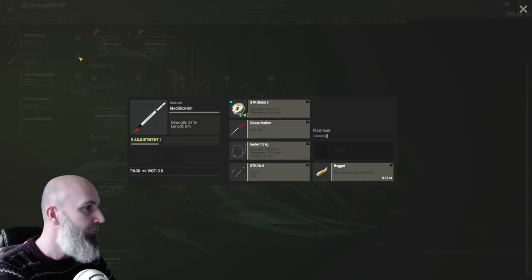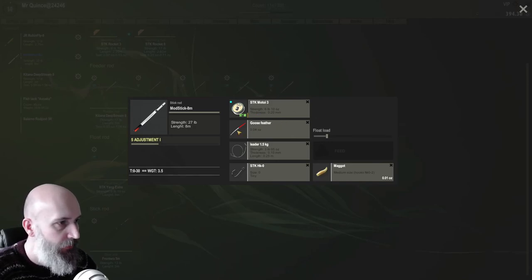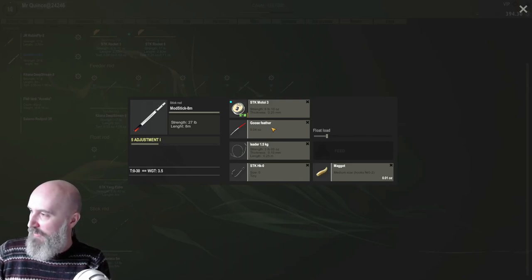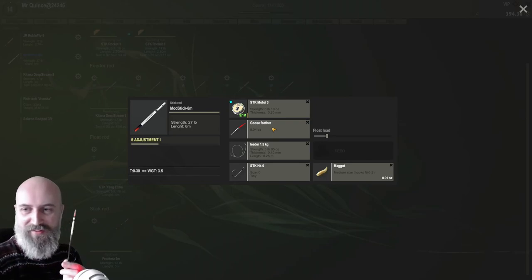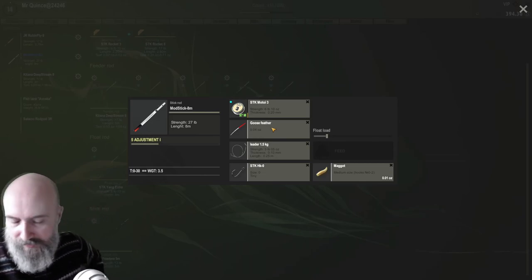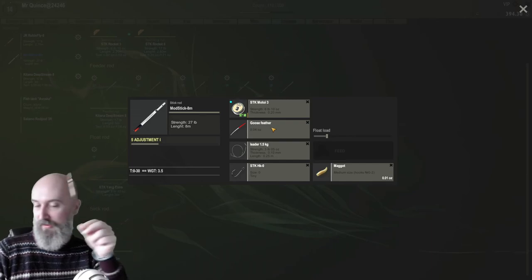I'm using the modstick, 8 metre — I'll probably use a smaller one, not sure why I'm using that one. I'm using a fairly strong main line because you just lose stuff all the time. It feels like you need a really light leader — I've only caught them on this setup, I can't catch them on anything else. So I'm using the lightest float I can get — the goose feather. If this was real life, I'd be using a quill; that's what I use in real life, it's very light, works a charm. I love a bit of float fishing. As you can see, it's pretty much the same — it's got the bend, it's a quill.